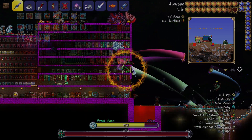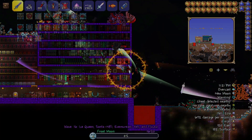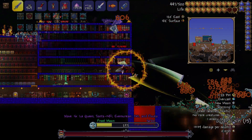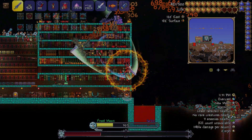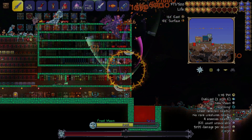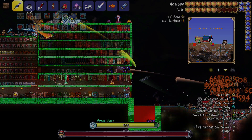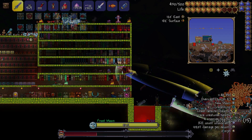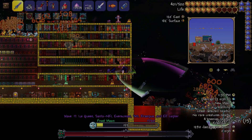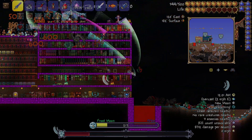For the Frost Moon and Pumpkin Moon, and a little bit about the Old Ones Army — these are a bit different compared to other hordes. For the Frost Moon, I recommend end-game gear and a weapon that goes through walls, like the Zenith, because there are a lot of flying boss monsters towards the last waves. You also want to start this event as soon as possible — as soon as nighttime hits.